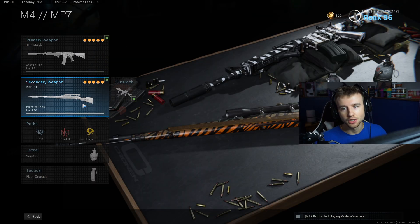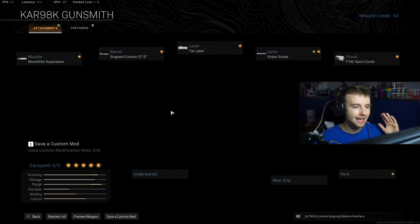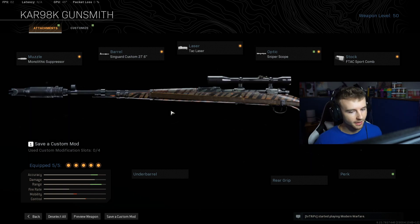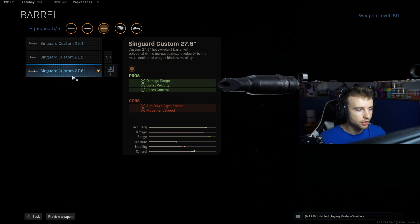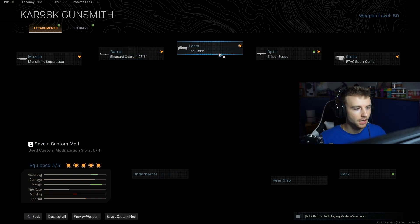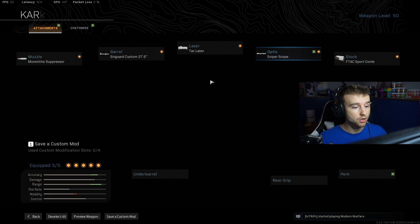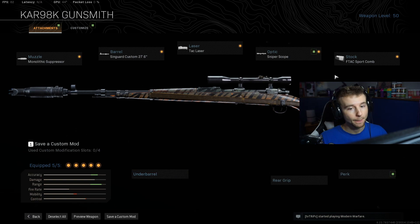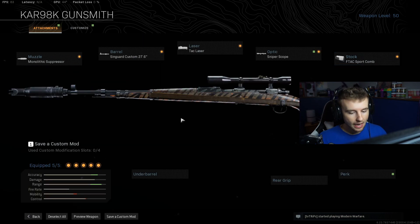The camo's ugly by the way. My prized possession — I'm a sniper guy, this is my baby. The Kar98k — it's an OG Call of Duty gun, it's always been fun to use. The Kar98k setup: monolithic suppressor, Singuard Custom 27.6 barrel — the longest barrel here — for damage range, bullet velocity, and recoil control. Tac laser, same as on the AR, for ADS speed and all the good stuff. Sniper scope — very important that you use the sniper scope. And the FTAC Sport Comb for ADS speed.